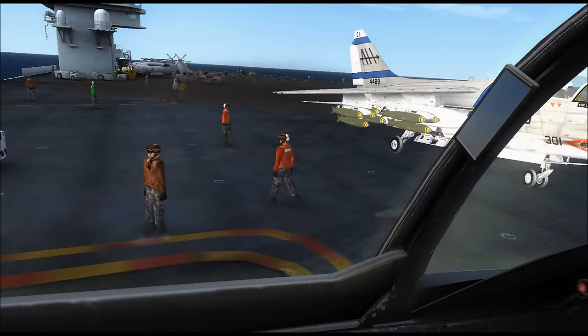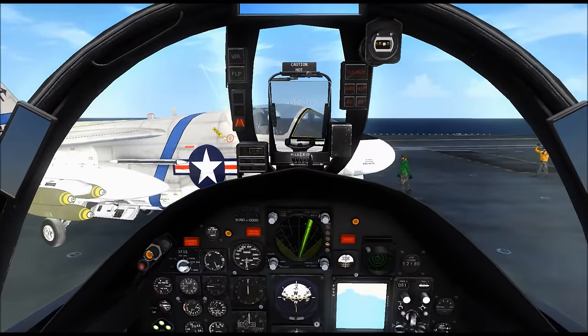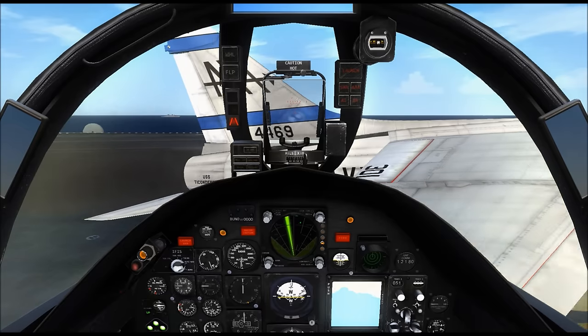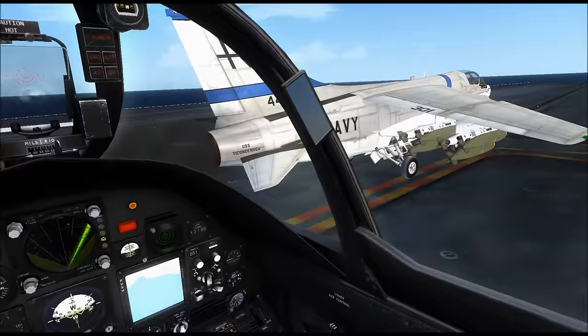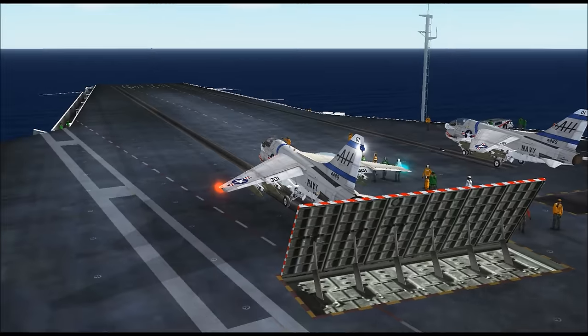According to the Air Boss, we're ready to go, and it looks like so is our number one. The wings really need to be folded when taxiing — damn near sliced my nose off! It's a good thing this is a flight simulator — somebody would have gotten reamed out for that one. But we are ready to go, so I'm going to cut it and come back on the catapult.